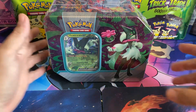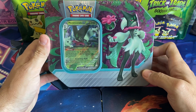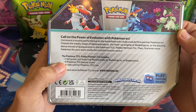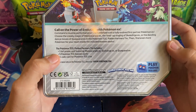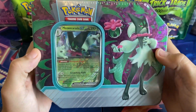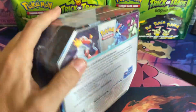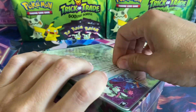Hey everybody, we are back with another Paldea Partner 10 — this time it is the Meowscarada EX. Here is the back, comes with the promo card and five booster packs: should be two Obsidian Flames, one Scarlet and Violet, one Astral Radiance, and one Silver Tempest. Let's get in this box, guys. If you missed the first opening, I will leave the link in the description — we pulled some awesome cards from that opening.